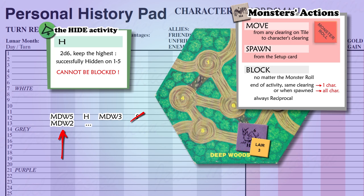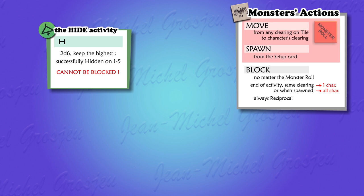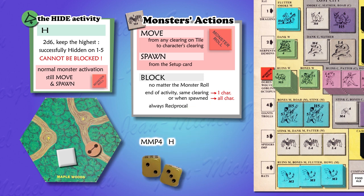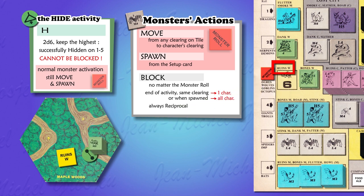Hiding is not the only way to evade monsters, and importantly, hiding does not prevent the activation of monsters. Even if your character is hidden, active monsters still spawn or move to your character's clearing. For example, with a monster roll of three, the Dwarf moves to Maple Woods and at the end of his daylight spawns a box of six wolves — but because he is hidden, he is not blocked and won't have to fight. When the Berserker later ends his daylight hidden in clearing two of the same tile, active wolves still move to his clearing.